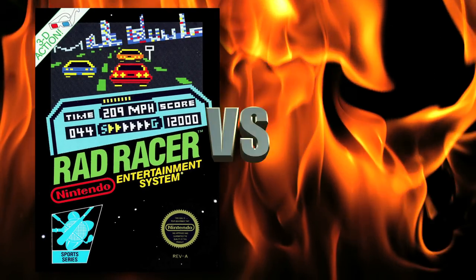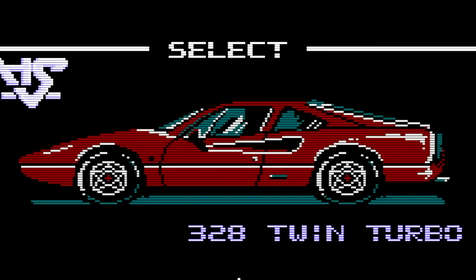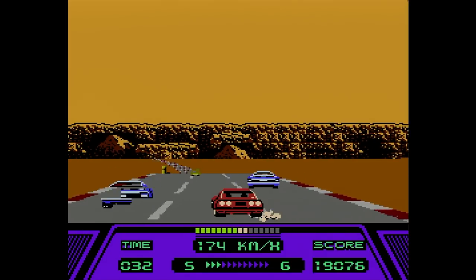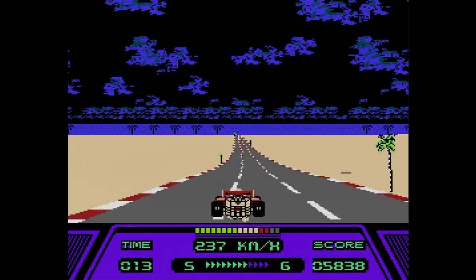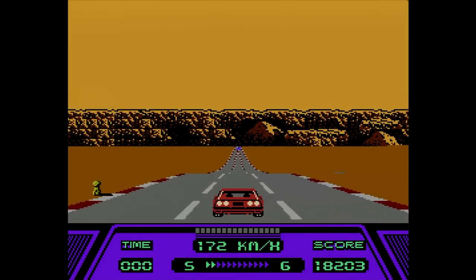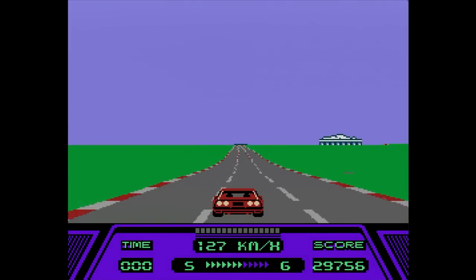Rad Racer on the NES versus OutRun on the Sega Master System — which is the best 8-bit racing game? Let's take a look at Rad Racer first. This arcade-style racer lets you choose between a Ferrari 328 and an F1 car. Both cars control and feel the same while driving, so it's mostly just aesthetics when picking. There are 8 courses to race on, each set up with checkpoints you have to reach within a time limit. One really interesting feature is that if you don't reach a checkpoint when time runs out, you still control your car as it slows to a stop — if you do reach a checkpoint while slowing down, you're back in the race and the timer resets. I like this feature, and it saved me many times.